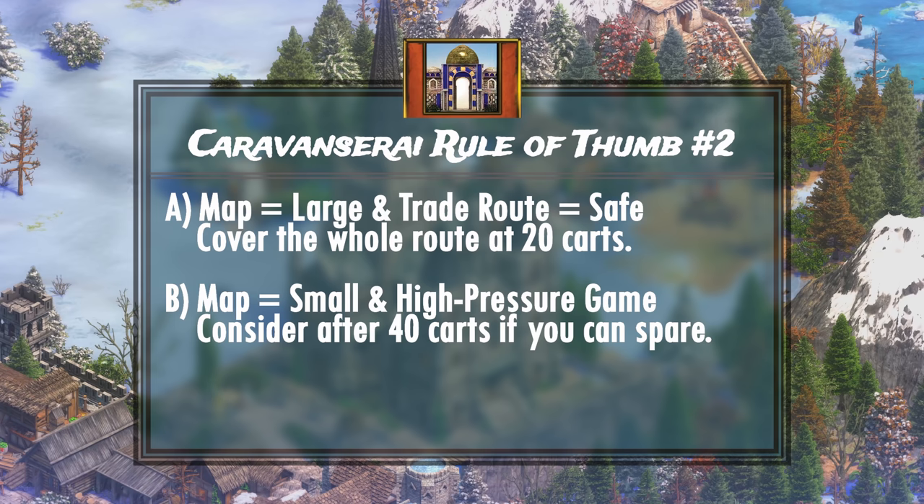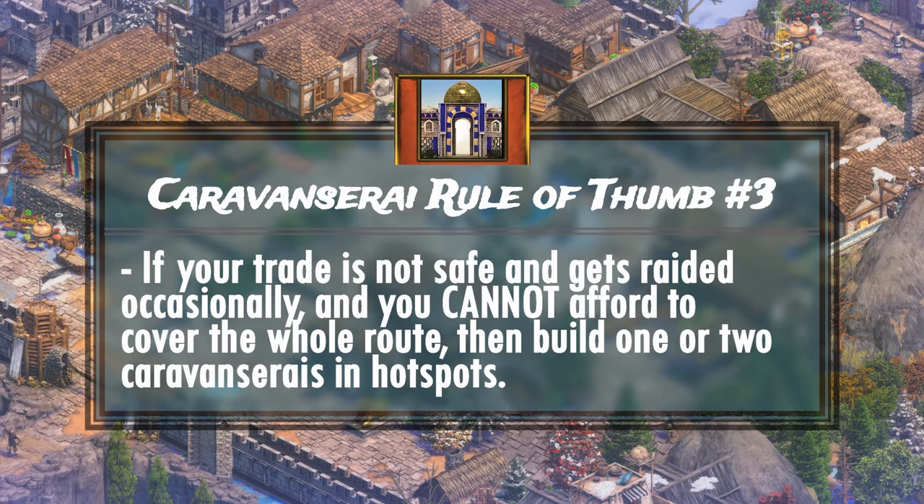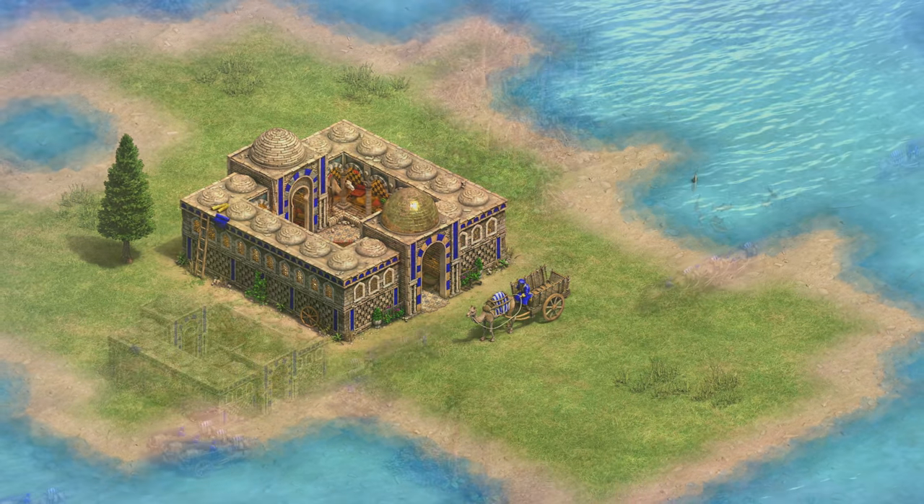Increasing your gold generation is not worth losing the game. If it's a 3v3 and it's a relatively balanced game, aim for around 30 trade carts. Remember that Caravanserais could be even easier to justify if the map has an abundance of stone, or your teammates can sling their stone to you. Number three: building a Caravanserai or two at hotspots where your trade route is exposed should usually be worth it if you just cannot cover your entire trade route for some reason. Two Caravanserais are only 100 stone, so you can just buy that from the market to protect the longevity of whatever trade you have going on. Remember, we assume here that your trade isn't too safe, and you're not in a position to cover the entire trade route.